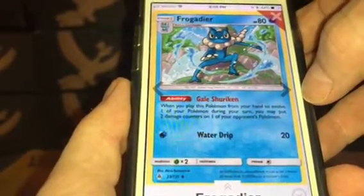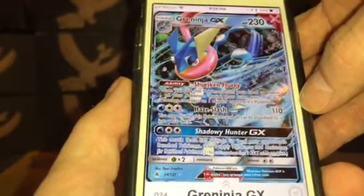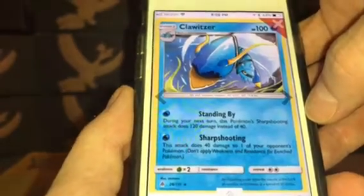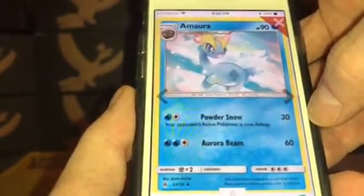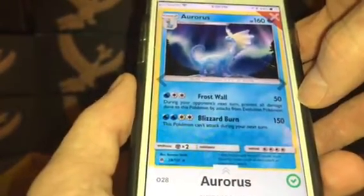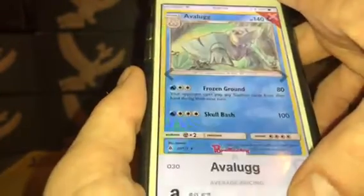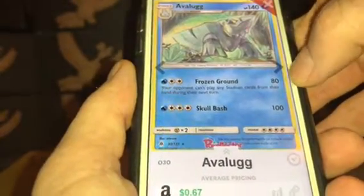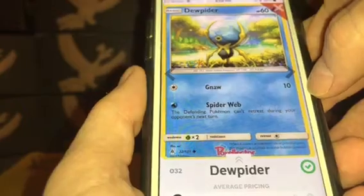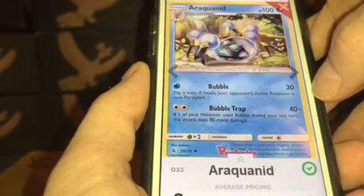Frogadier: $0.25. Greninja: $0.25. Greninja GX: $6.49. Clauncher: $0.06. Clawitzer: $0.14. Amaura: $0.08. Aurorus: $0.14. Bergmite: $0.19. Bergmite: $0.07. Avalugg: $0.15.